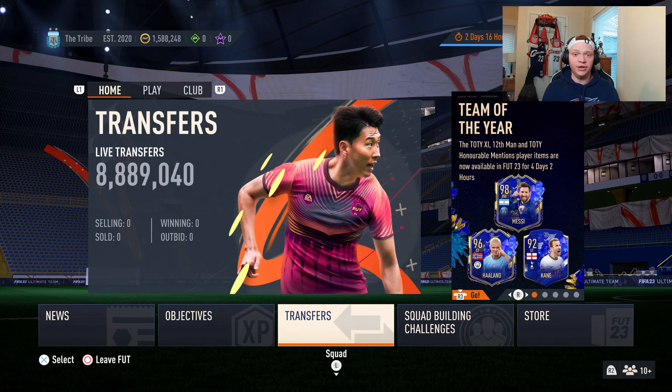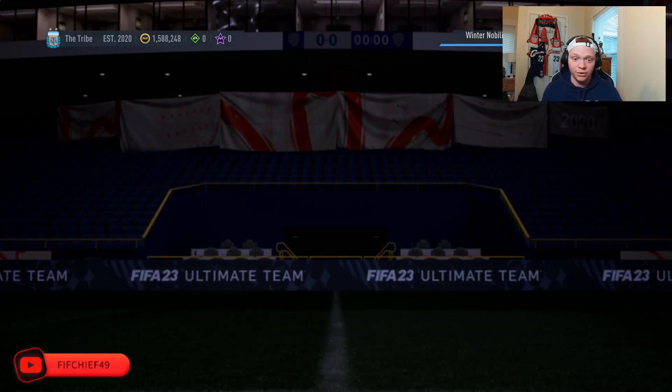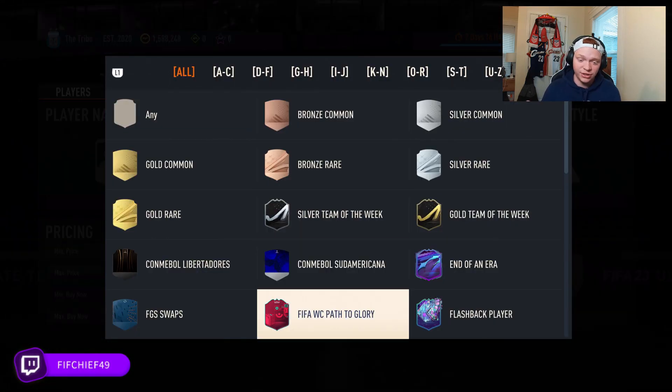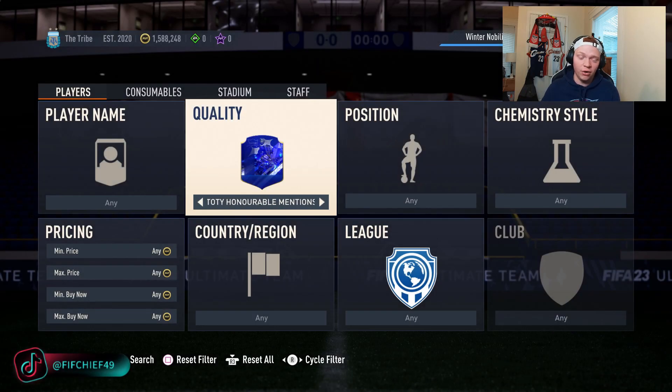Diving into today's video, we have a bunch of different investments to go over — between Team of the Year honorable mentions, fodder, Team of the Week cards, and everything like that — so make sure to stick around. We're going to start off by looking at Team of the Year honorable mention cards.